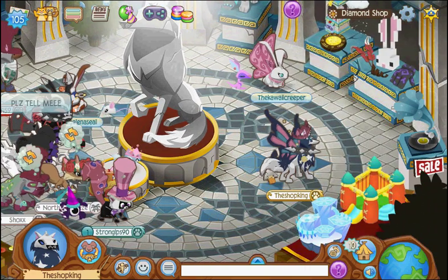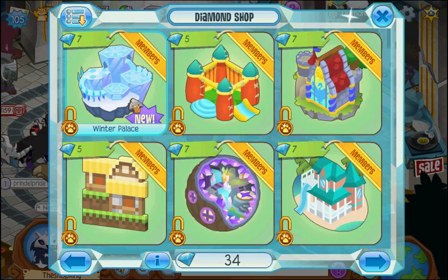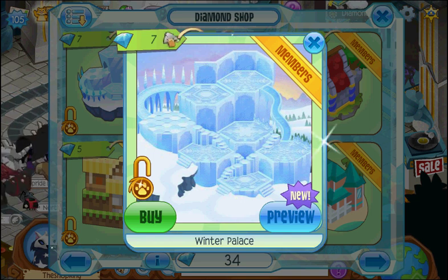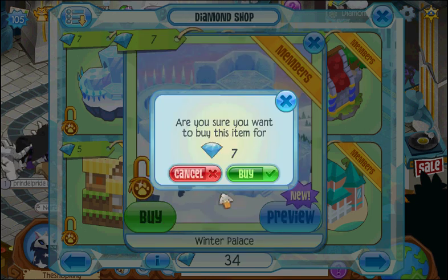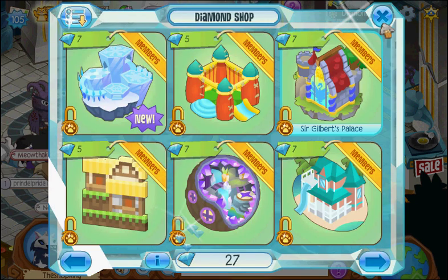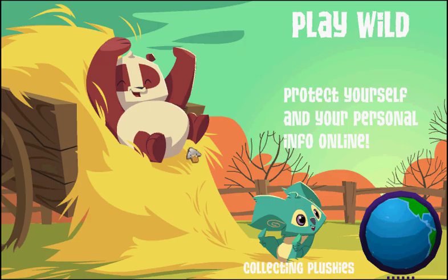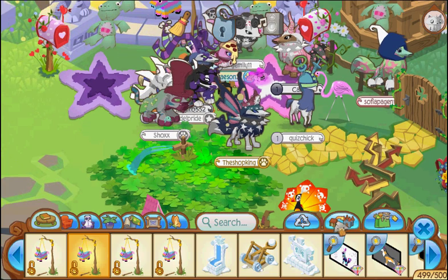And I gotta tell you about a brand new house. Actually, it's a brand new den. Winter Palace. Isn't that exciting? So the Winter Palace is seven diamonds, of course. But it's winter time and it's got these cool slides on it, so we definitely have to get it. Let's head to my den and make a Winter Palace. I'm a king, so of course I gotta have a Winter Palace.